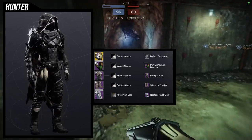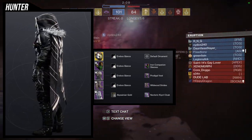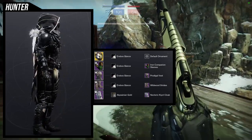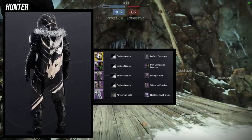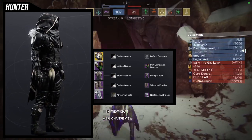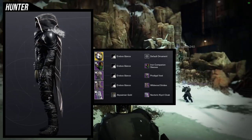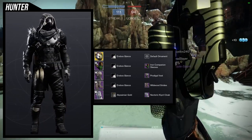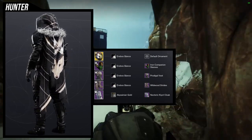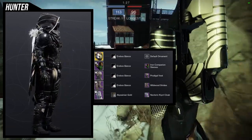The cloak is Destiny 1 inspired — it's the Six Coyotes cloak, or something similar, from Destiny 1. The chest piece is also from Destiny 1. Wildwood Strides is the only piece from Destiny 2, but I didn't want to use another Iron Companion piece — I don't like to use more than one piece from the same set — and the Iron Companion boots shader really annoyingly.